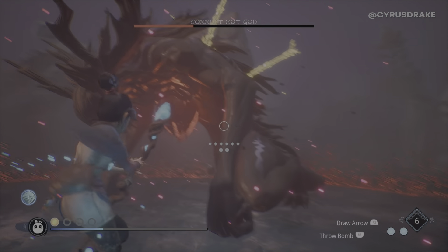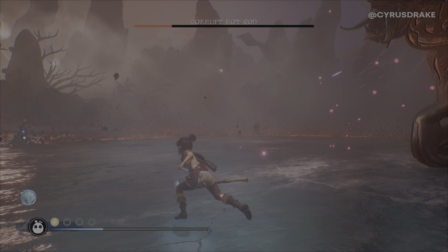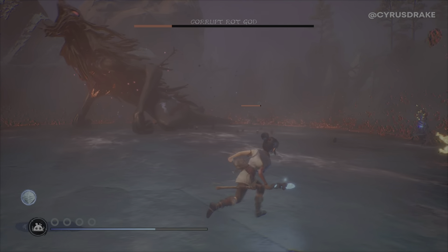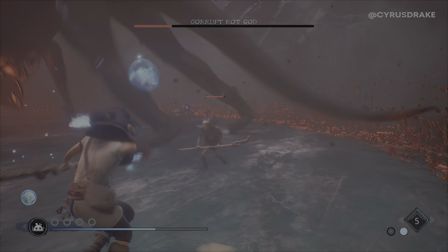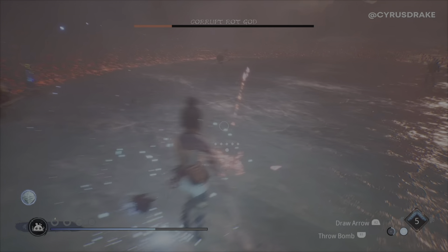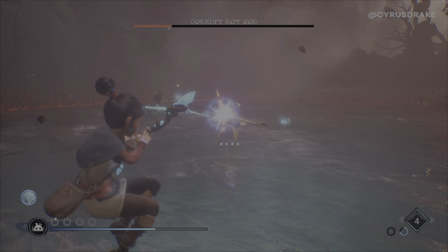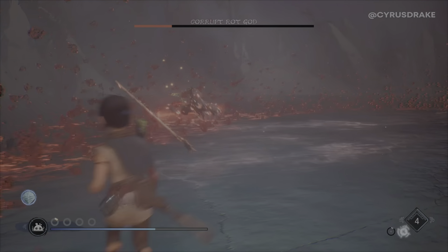So this is his new move. You have to get the rot on him, otherwise he unleashes a really deadly attack. Once you do get him with it, then you can focus back on the little guys — these guys that help you get the yellow orbs back, which is essential if you're going to survive the next big move from that rot boss.